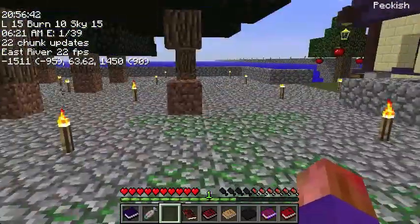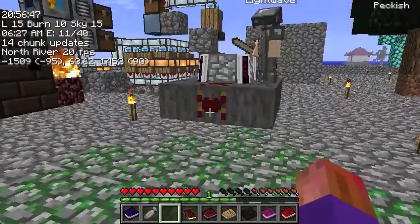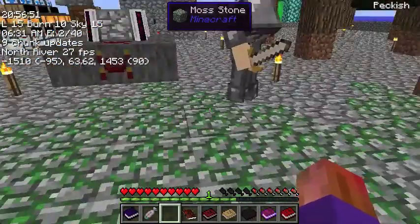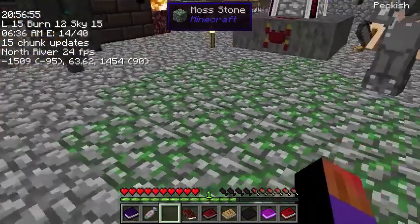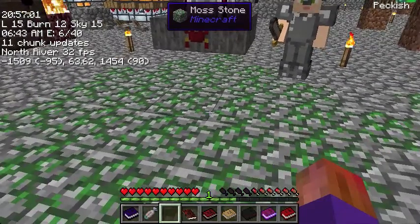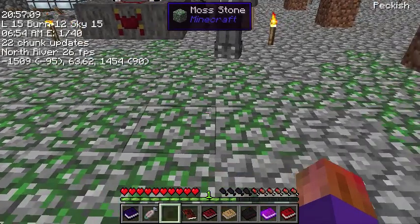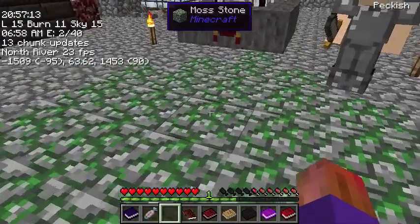Does moss stone spread on its own? No. That's what I thought. I had some barrels here, and during the rain they filled up with water and made some mossy cobble. Correct me if I'm wrong — a barrel in the rain only turns the one stone directly underneath it to moss, but a barrel with water in it will spread mossy cobblestone near it. Not just the one piece underneath it, but near it.